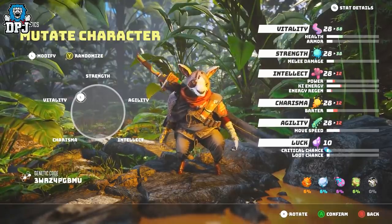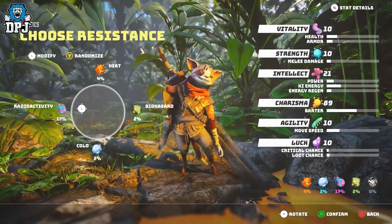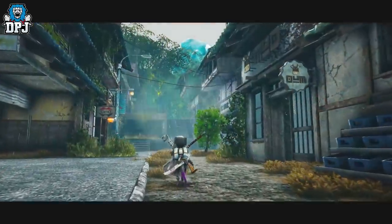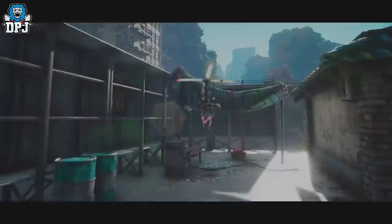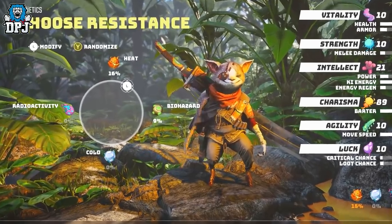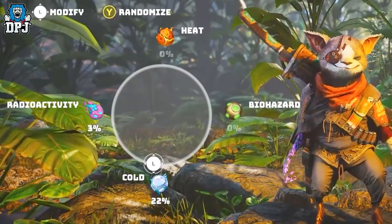Once you have mutated your breed, you then get to pick a resistance. The world of Biomutant is filled with Hazard Zones, which are vast areas covered in biocontamination, radioactive, cryogenic, or incendiary hazards, as well as oxygen deprived dead zones. Boosting your resistance to specific hazards will allow you to survive in these zones longer without specialised equipment. Your resistances will also affect how much damage you can take from hazard-based weapons used by many hostiles you will encounter.